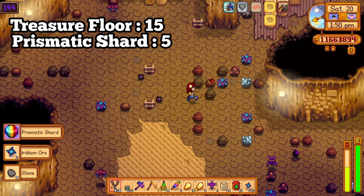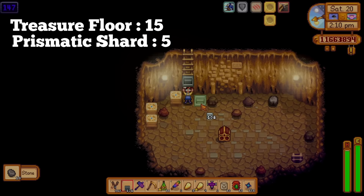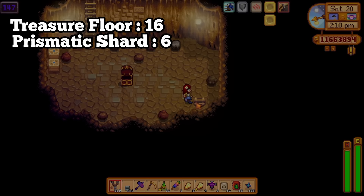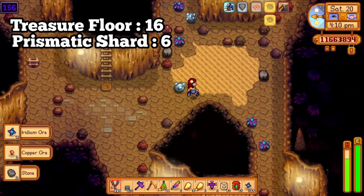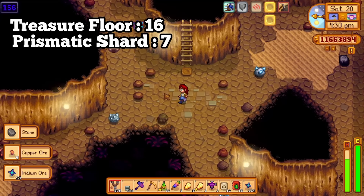It might seem insignificant, but a plus 5 to attack is actually insane — it adds way more damage than you would expect. The luck bonus is also just insane. If you pair Magic Rock Candy with Ginger Ale, you will have a huge plus 7 luck. This will allow you to find more Prismatic Shards. I managed to find ten on a single run in the Skull Cavern, effectively paying for my Magic Rock Candy with some extra. So yes, Magic Rock Candy is really, really good and that is why it comes at such a high price — I think it's worth it.